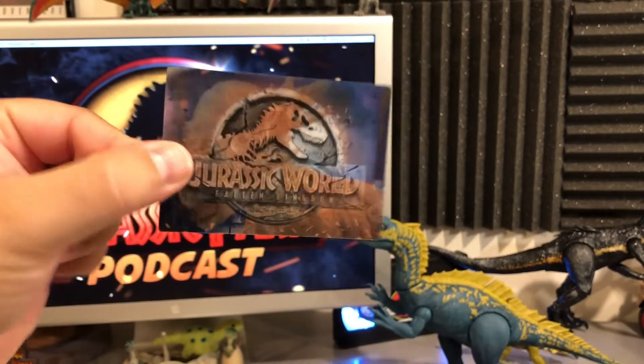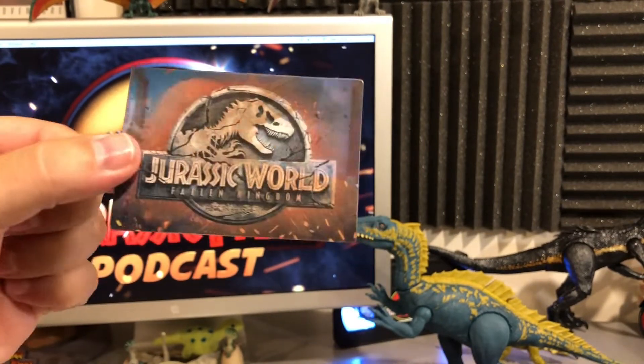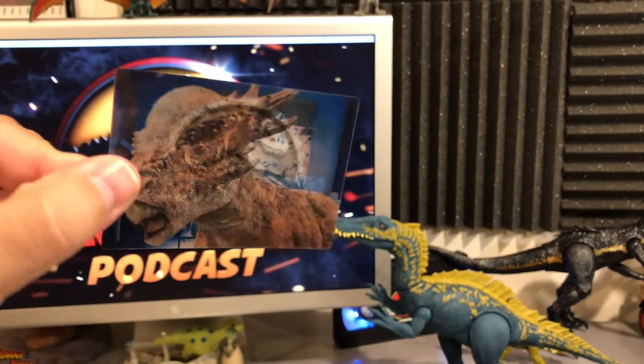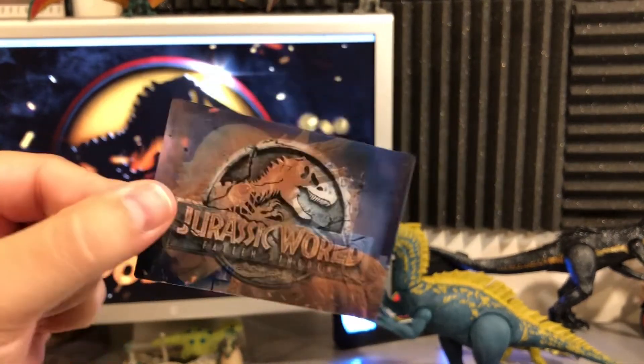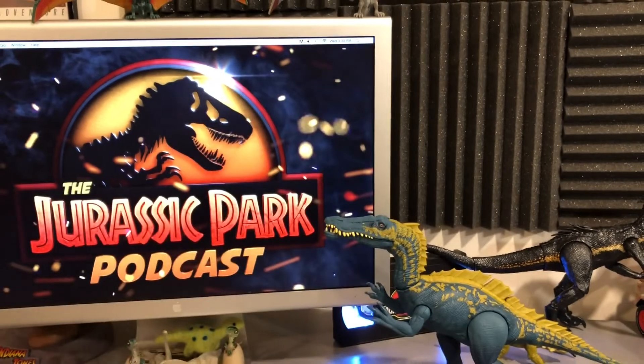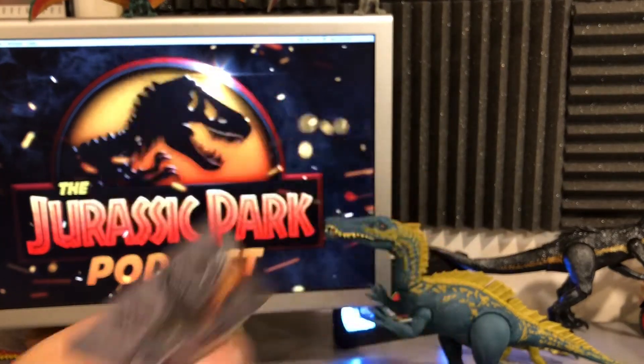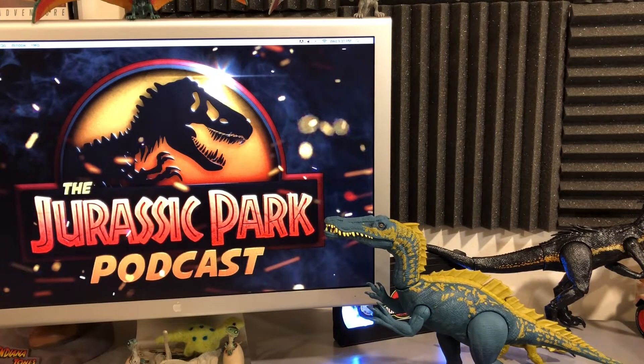Pack number two — Stiggy! Oh my god, this is my favorite new thing ever. That is fantastic — I love you, Stiggy! So cool. This is 3D action dino card number 7 of 9.